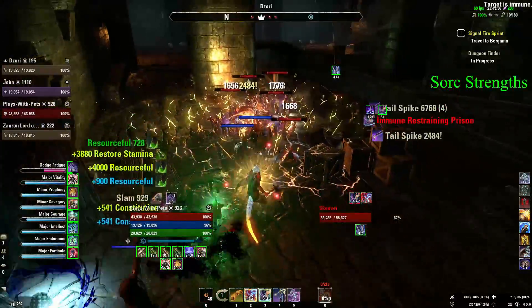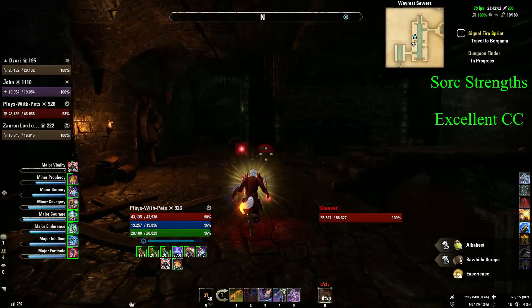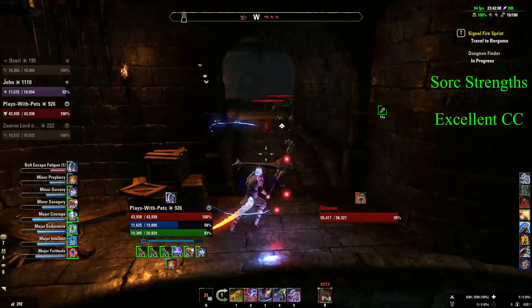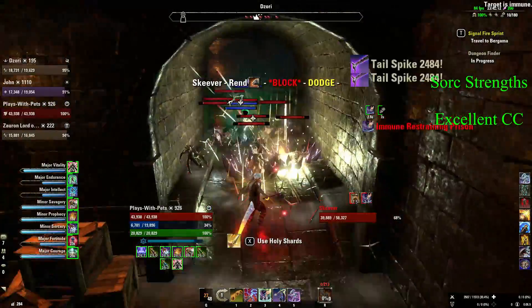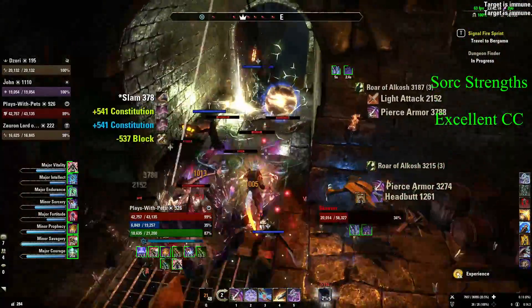First off let's begin with the major strength that I think Sorcerer Tank has at the moment, and that is crowd control ability. Right now the way Encase as well as Bolt Streak interact make for a really easy way of CCing ads, and it's one of the more enjoyable and memorable parts of playing the Sorcerer Tank. As you're seeing on screen it can be really easy to choke point ads up with the mobility of Streak, followed by CCing them, stunning them and keeping them in place.